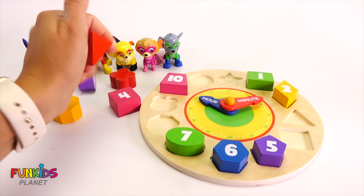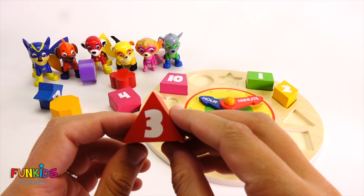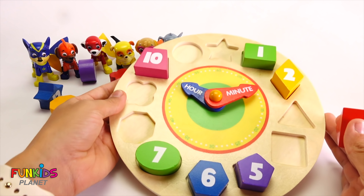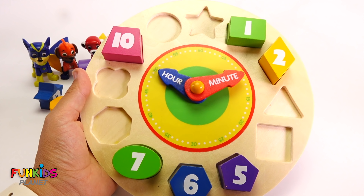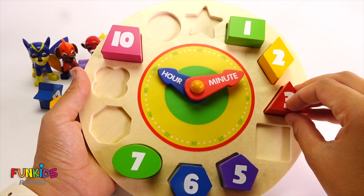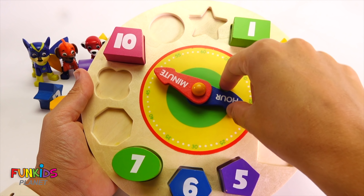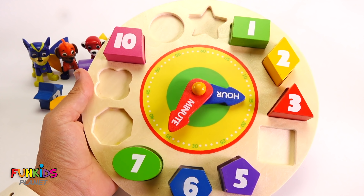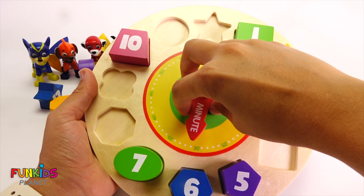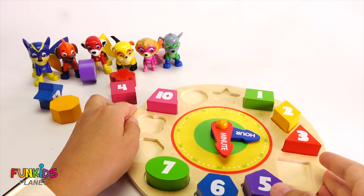Which one are we going to pick? We picked a red triangle and it's the number three. We know where this one's going — one, two, three. There it is. Now we can have it be 3:35 or 3:30.